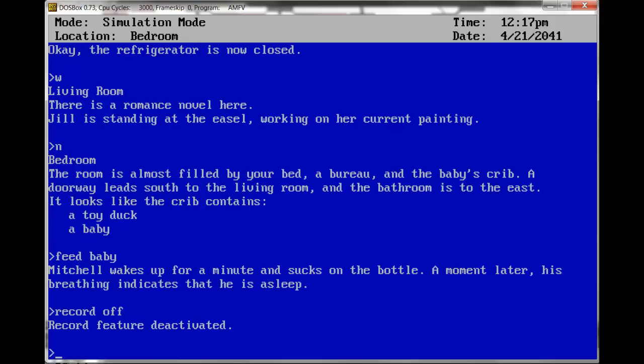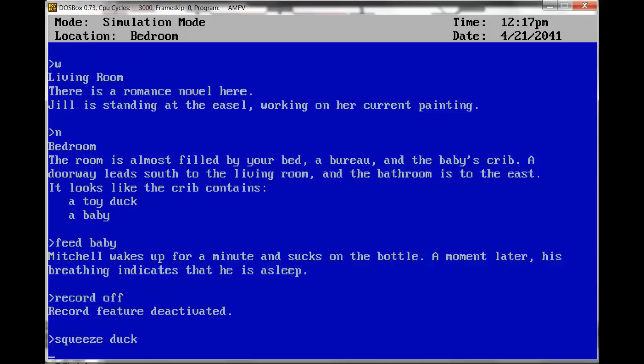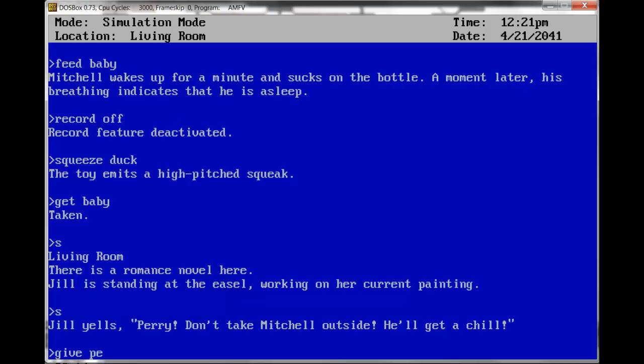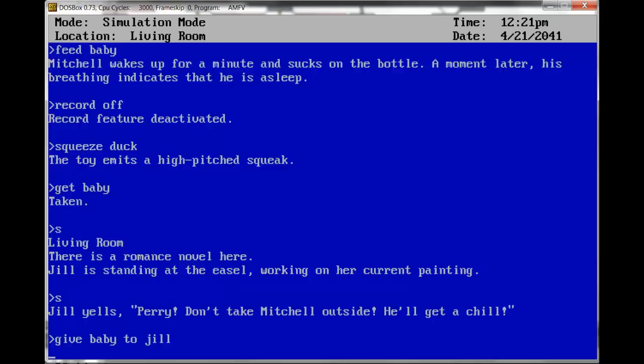Squeeze duck — the toy emits a high-pitched squeak. Get baby — taken. South. Jill yells: Perry, don't take Mitchell outside, he'll get a chill. Give baby to Jill. As Jill takes the baby, he begins crying. Perry, you've woken him up. She begins rocking Mitchell gently: There, there. It's okay. Go to sleep. That's a good little baby. She carries Mitchell into the bedroom and goes back to what she was doing.